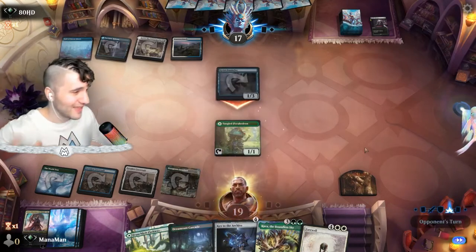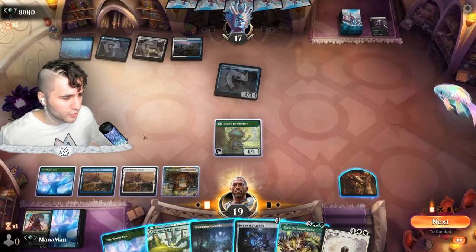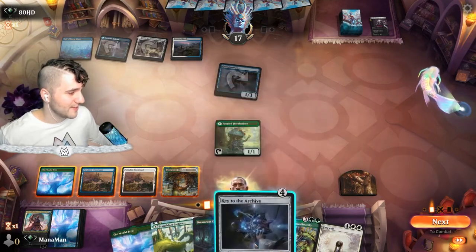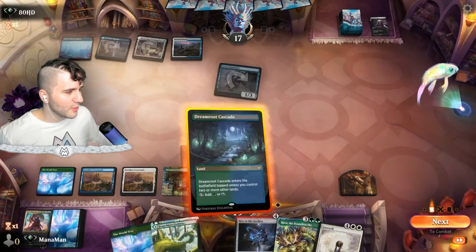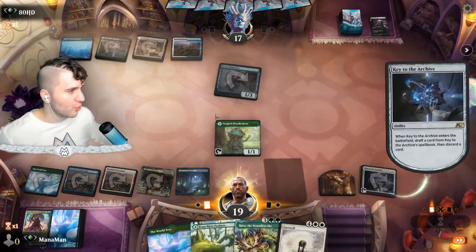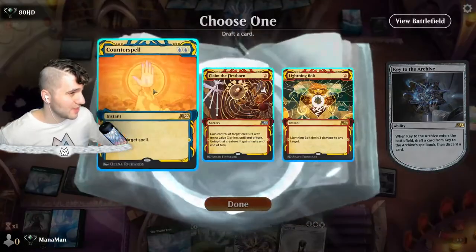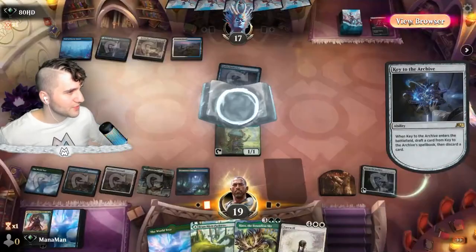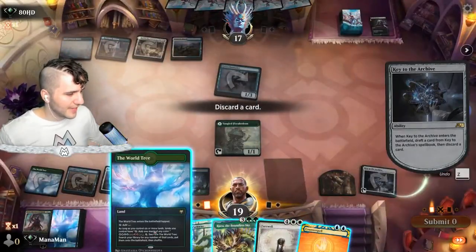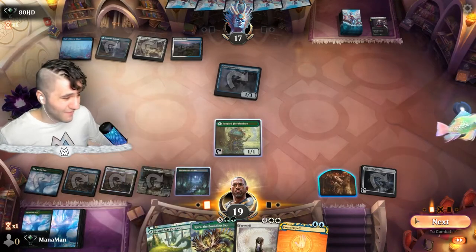With the Witherbloom Queen we can untap all our lands but we can't cast her anyway. We want to get into Belladros Witherbloom. We're just going to take Key to the Archive. I want to get around Jwari and they didn't even have it the first time. Dream Root Cascade, then Key to the Archive. We have a counter spell but not enough double blue. Lightning Bolt — I think the counter spell is actually the most beneficial thing to us right now. We get rid of a World Tree duplicate and go for the clue token to draw a card on their turn.